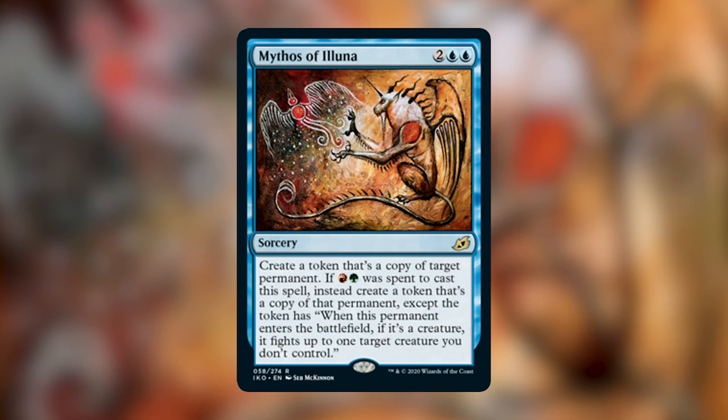Next up we have Mythos of Aluna for two blue blue, a sorcery. Create a token that's a copy of target permanent. If red green was spent to cast the spell, instead create a token that's a copy of that permanent, except the token has 'when this permanent enters the battlefield, if it's a creature, it fights up to one target creature you don't control.' This is a really good card already — being able to make a copy of a permanent means you can get lands, enchantments, artifacts, creatures, planeswalkers, and artifact creatures. I think I would rarely use the red green to have it fight another creature, but hey, it's an extra benefit if you're in a tight pinch. The real power is the fact that it can make a copy of any permanent. One thing to note: Mythos of Aluna and Mythos of Brokos can only be played in a Temur or Sultai deck respectively because of the color pips in the text box. The same is true for the rest of the Mythos cycle as well.